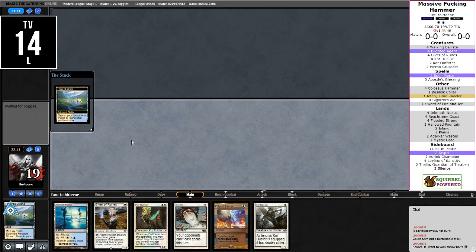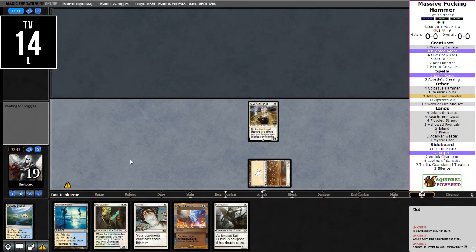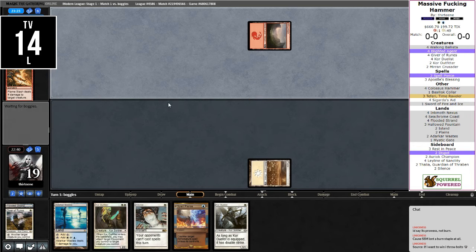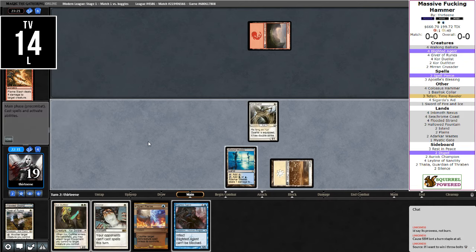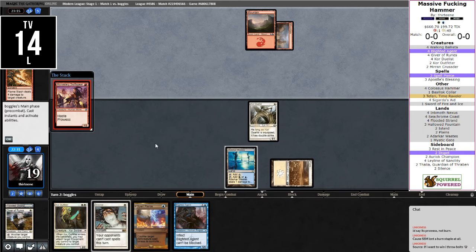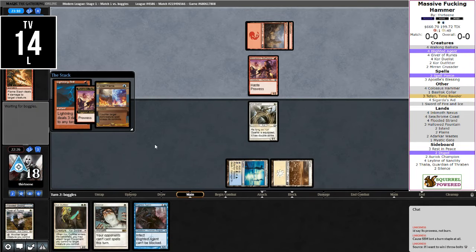I suppose we'll just put opponent to the Bolt test first. I have blue coming in off the Waste — let's just get a basic. I want to keep my life total as high as possible. Next turn gets to be a Core Duelist while holding up Spell Pierce, or just a Blighted Agent. Let's actually make them use their removal on the Core Duelist — that seems like the best fit. Then if they start trying to line up for a Phoenix, I can just silence them out of the turn.